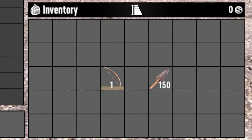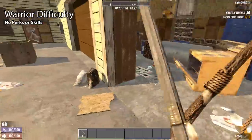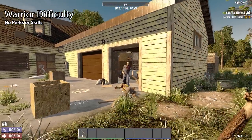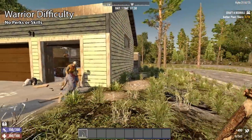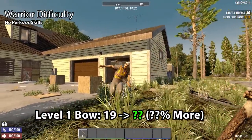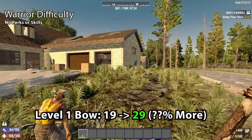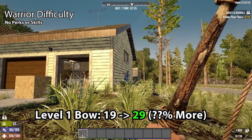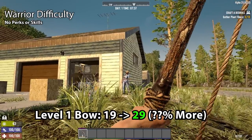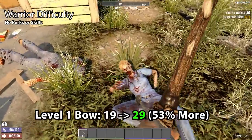Let's start with the worst possible bow: the primitive bow at level 1, loaded with stone arrows. Alpha 20 didn't actually change the damage offset for the primitive bow, which is negative 6. So in Alpha 19, we take 25 damage stone arrows minus 6, giving 19 damage. In Alpha 20, 35 damage stone arrows minus 6 gives 29 damage. So just off the bat with no perks, no increased costs, nothing — the same bow built during the tutorial is doing 52.63% more damage in Alpha 20 than in Alpha 19.